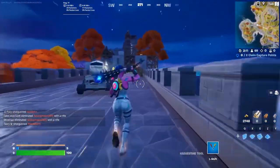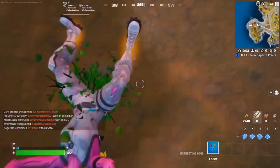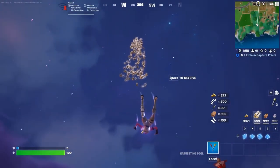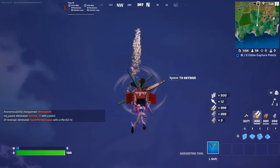What the heck? What is he literally doing? How does somebody do this? He's literally about to get infinite mats — look at this. This guy literally has 999 wood, 999 bricks, and 999 metal. We need to test this out right now.